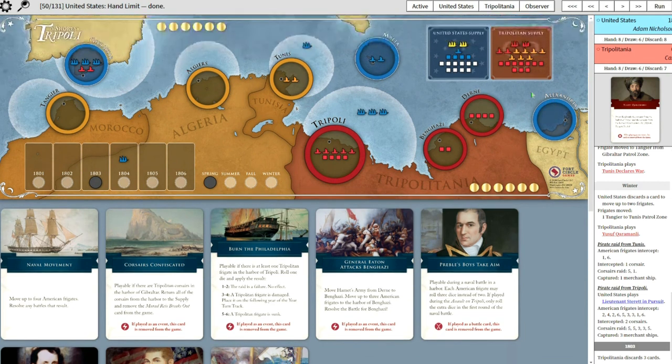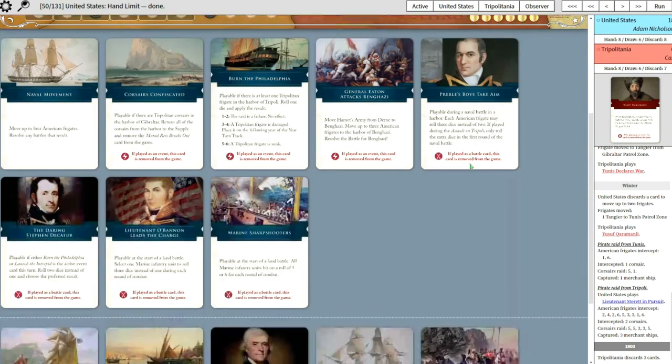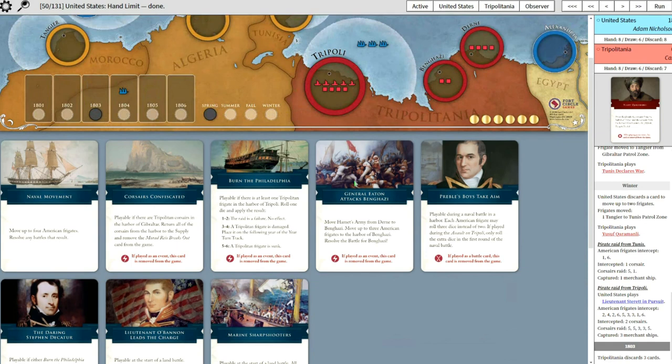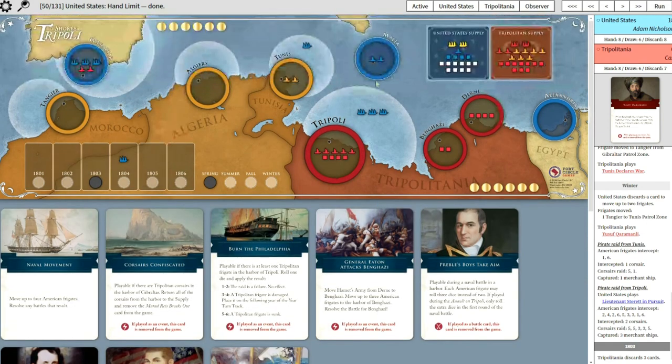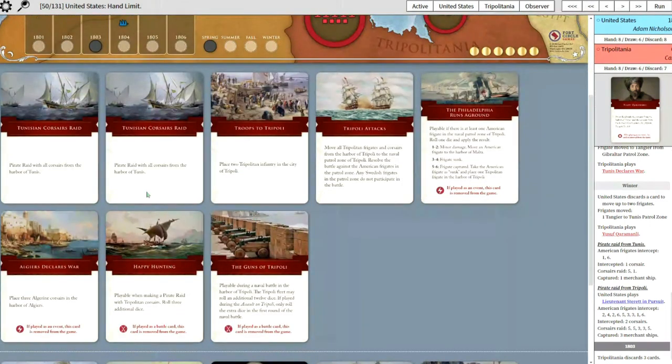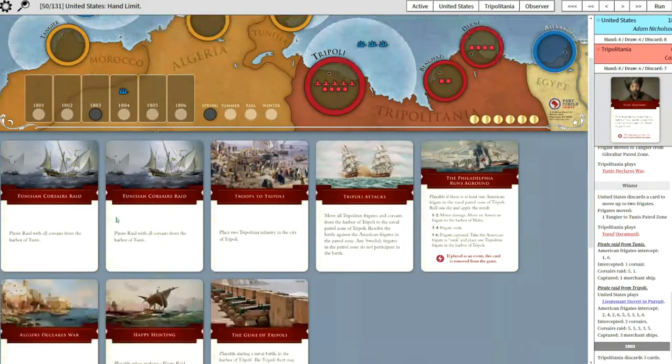He has three more frigates as well - things are looking a little bit tight. But his Corsairs are honestly not that amazing. There's no frigate in Tripoli, no land battle anytime soon. Hammett's Army can't be formed until next year, so it's four turns. He doesn't have a great hand, actually. What I ended up keeping was the Pirate Raid of Tunis times two, and more Tripoli infantry in the city.